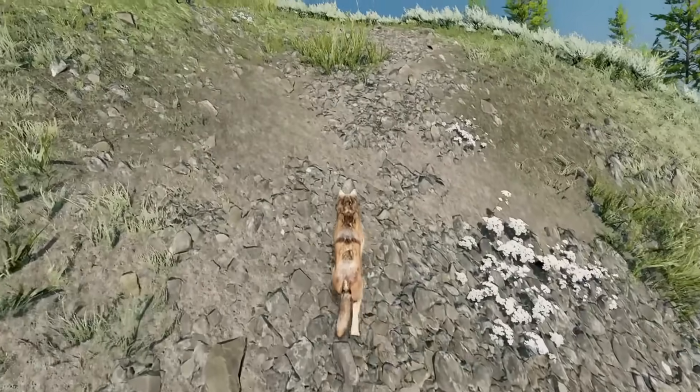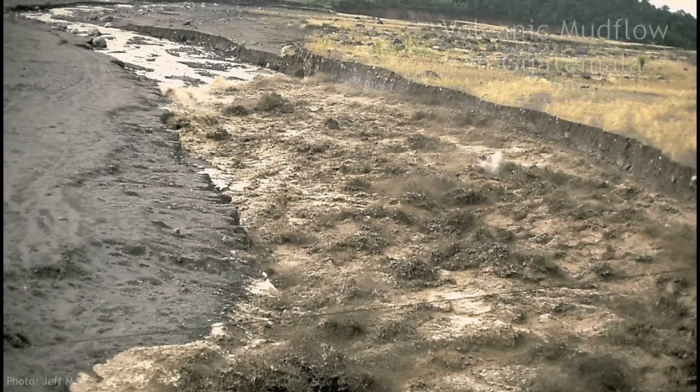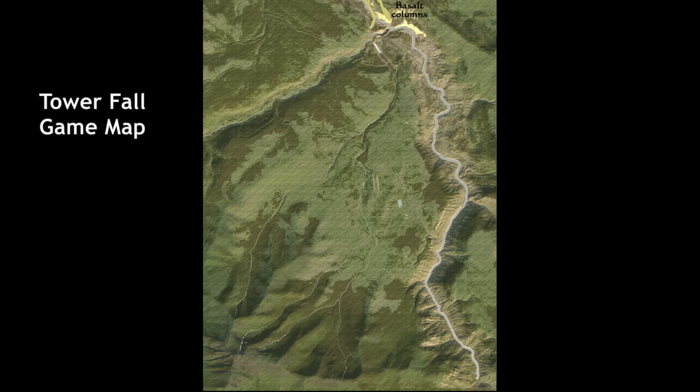Switching back to the geology: many of these breccia rocks came to rest on the upper surfaces of the mountain, but a lot of them got caught up in mud flows and landslides which carried them farther downhill before cooling off. When they cooled, those formed conglomerate rocks — it really just means a conglomeration, a combination of a wide variety of small rocks, mud, and whatever the mudslide picked up along the way. These are distributed at a somewhat lower elevation than the breccia, but still up on the slopes of the mountain.